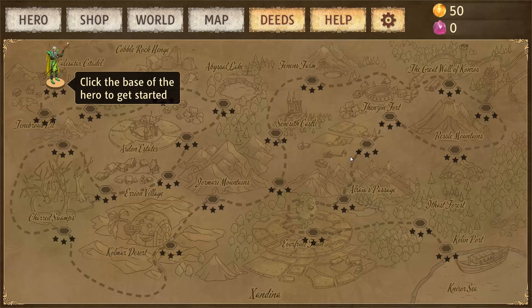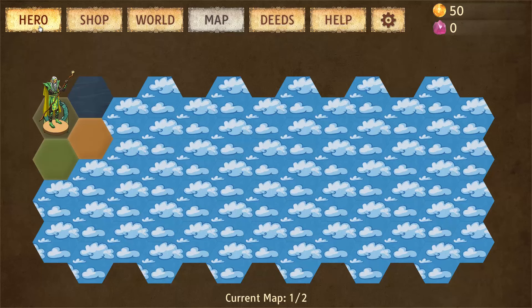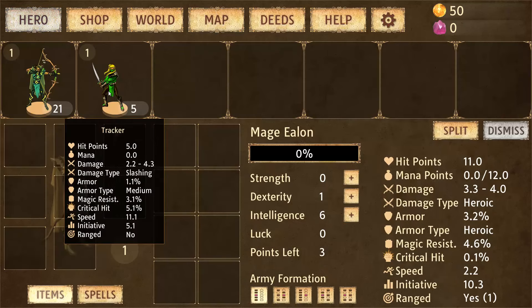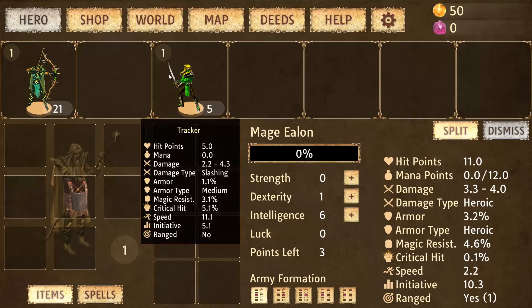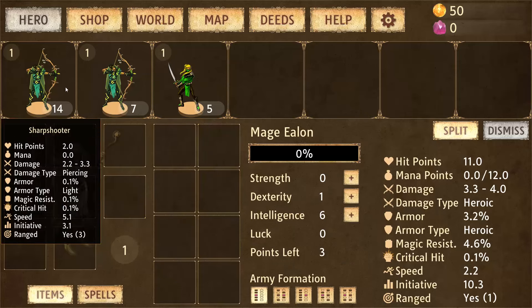Right now I'm just starting my first mission. Let's travel — you can manage the army here. I'm going to split this army into three parts, which will be much easier for me in battle.